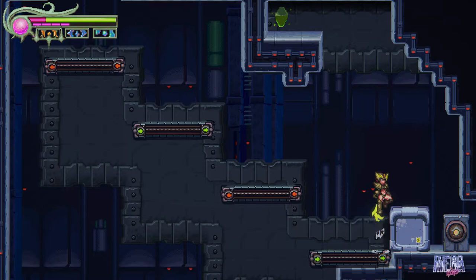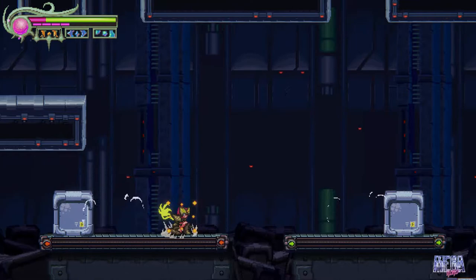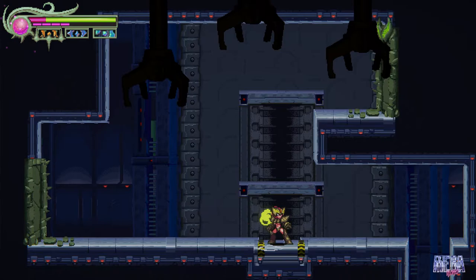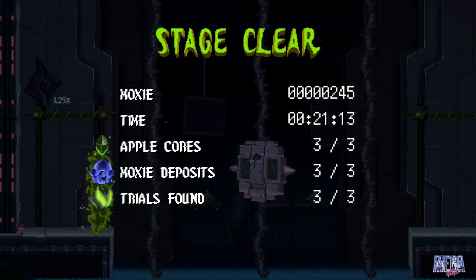After this, you'll come to a section where enemies just keep dropping down. Up in this little hidden alcove is your third and final trial door. In this stage you should have received three apple cores, three moxie deposits, and three trials.